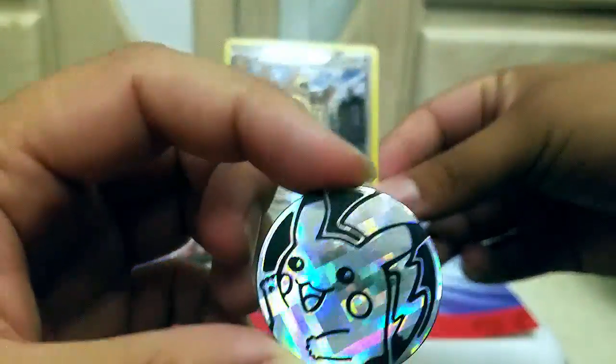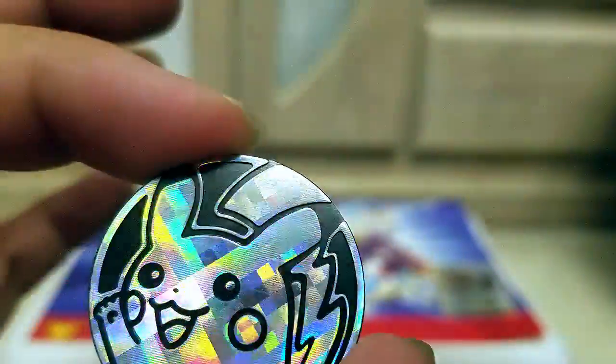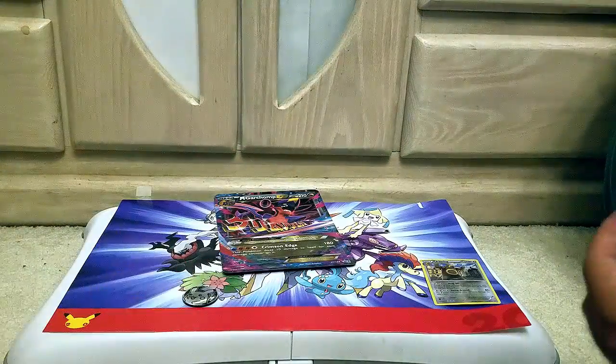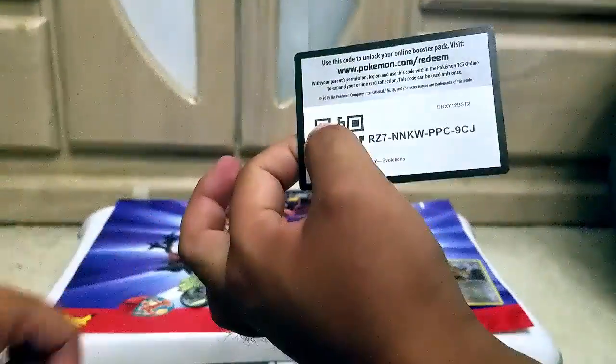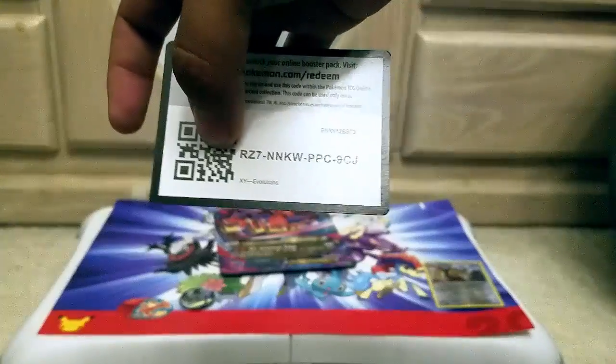We got an Ursaring Reverse Holo. Pikachu — the rarest coin. Actually, I like this Pikachu. Look at the holo pattern. Very nice holo pattern. And you guys can have this Evolutions code since it came through. Yeah, it's good.